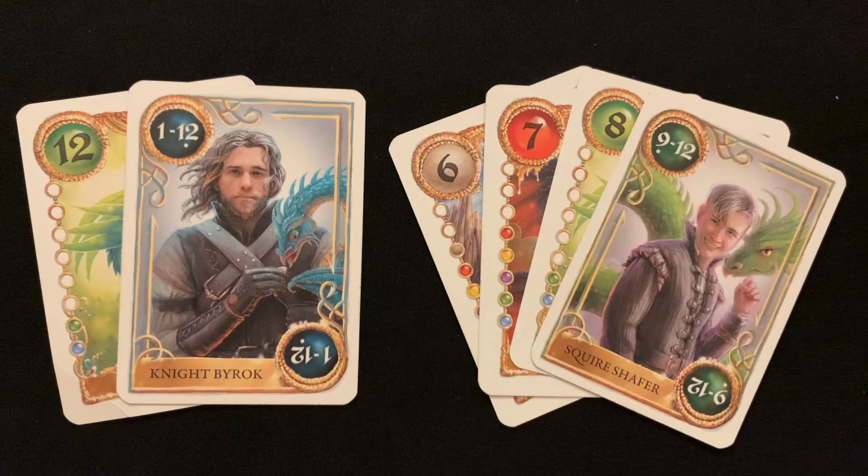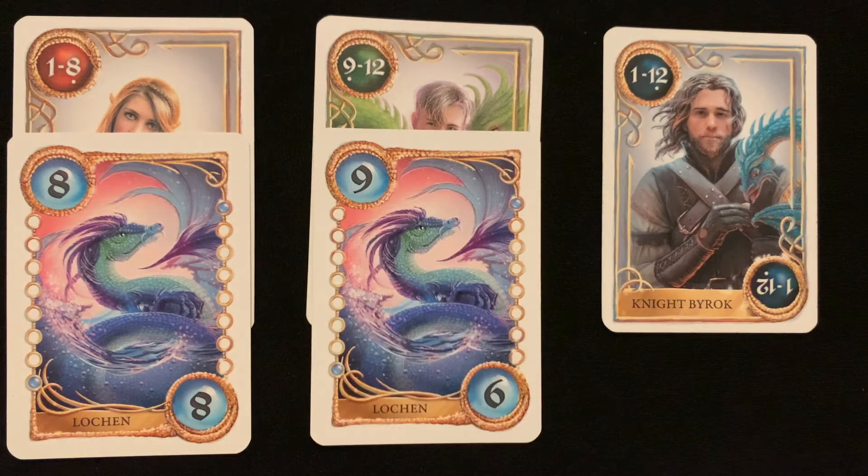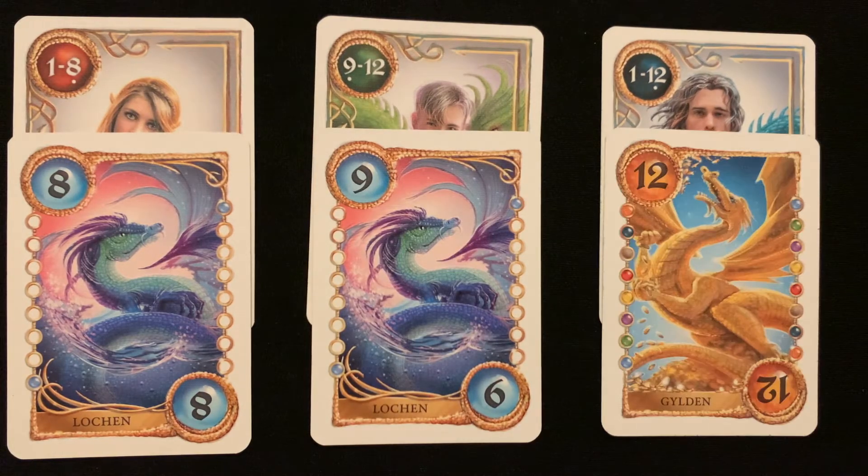You can play these cards as part of a set or run, or even on their own. If played by themselves, the Page is considered an 8, the Squire is a 9, and the Dragon Knight is a 12.